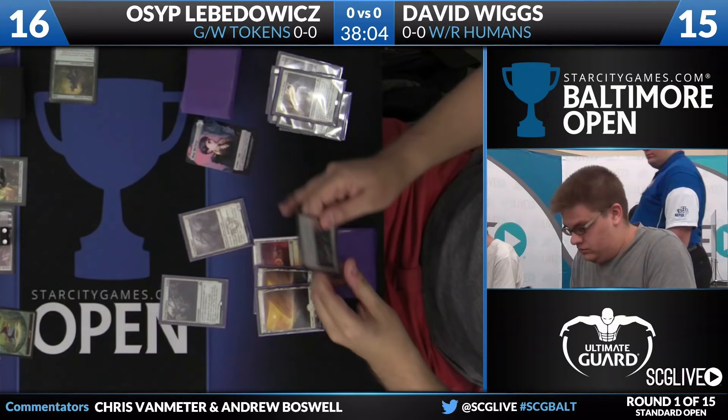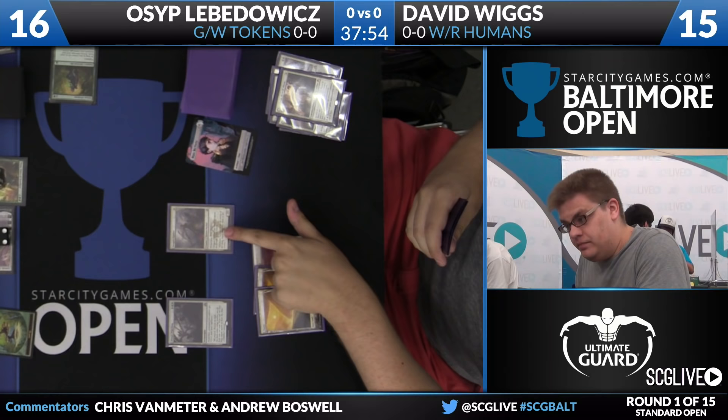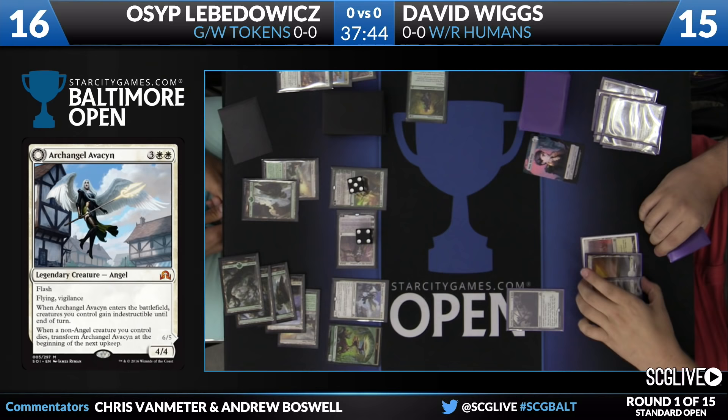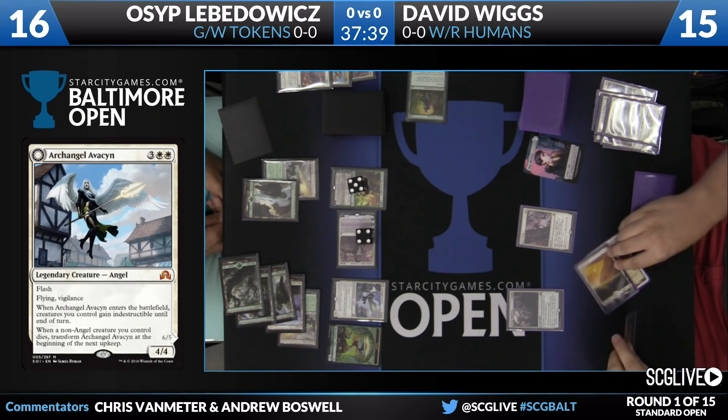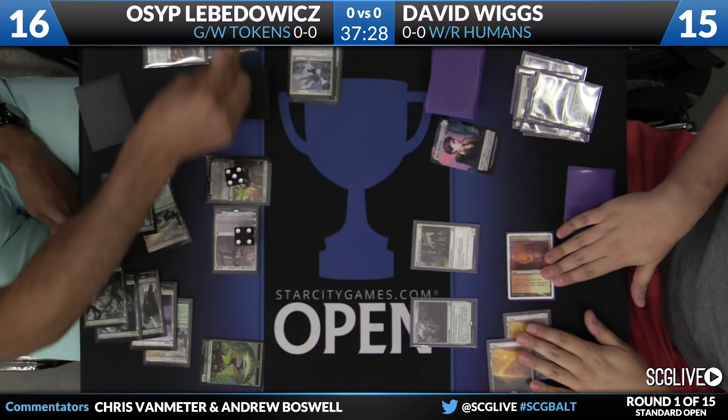If I'm David here, this just screams Archangel Avacyn. The first turn that Green-White Tokens passes with all of its mana open, you know it's not because they're flooding out. And here we have an Archangel Avacyn — that is going to block the Dragon Hunter, and while she may be flying with wings, she is not a dragon, so that's going to eat the Dragon Hunter in combat. Here's a Declaration in Stone during his second main phase for David, taking care of the Archangel Avacyn, but unfortunately just giving Osep a clue.